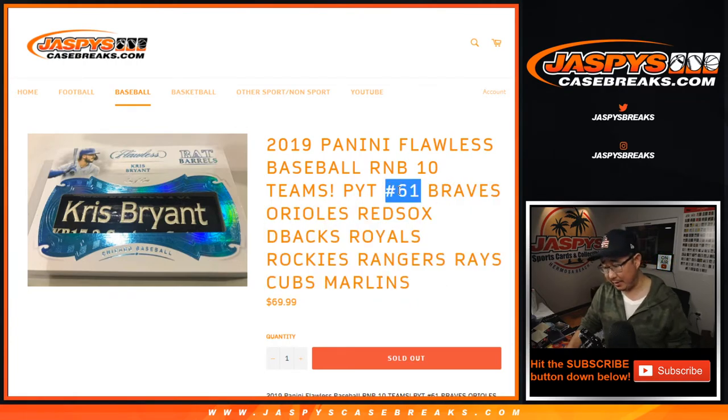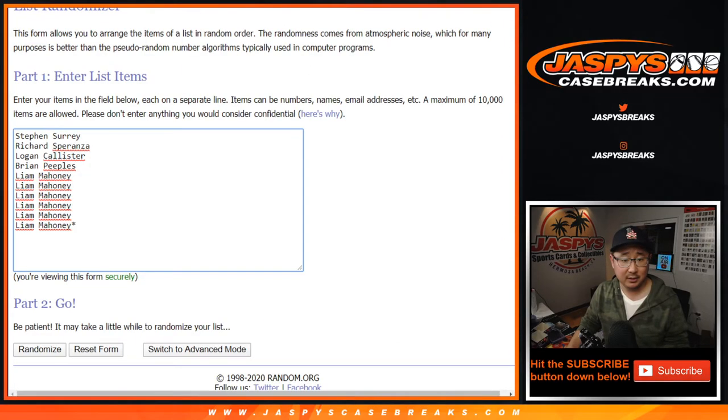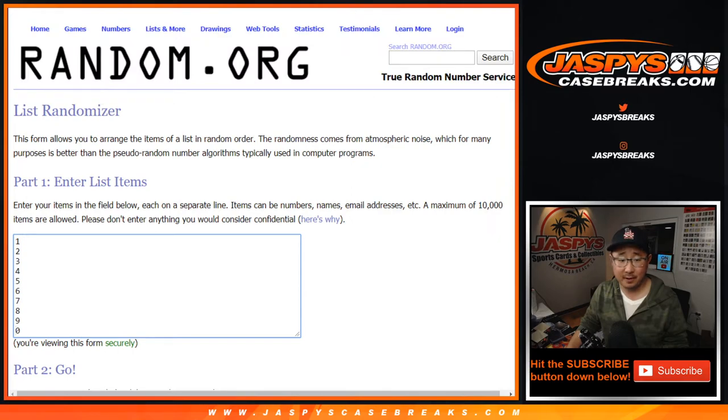For Pick Your Team 61, Flawless Baseball — the break itself is going to be coming up in a separate video. Works just like our number blocks, as everyone knows. All the details are right there if you're new to this. I don't think any of these people are new to it. Big thanks to those folks right there and those numbers right there.